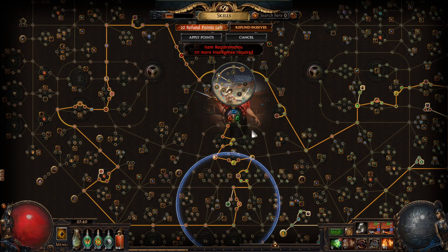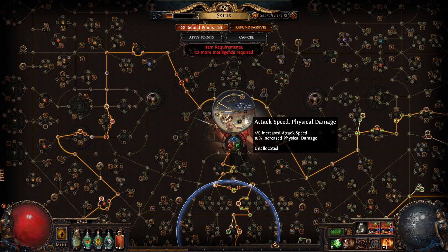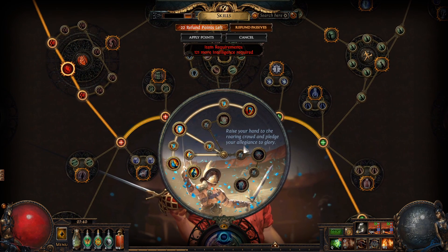Now let's move into the passives and show you how everything works. We are no longer a Slayer — we are now a Gladiator. That's the first thing I want to go over. The Slayer was a bit squishy and I decided to try to mitigate that with block, so I made Gladiator.